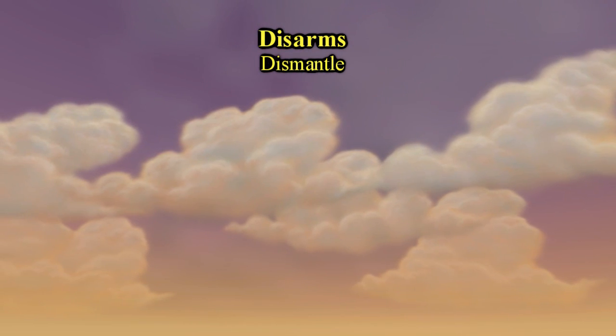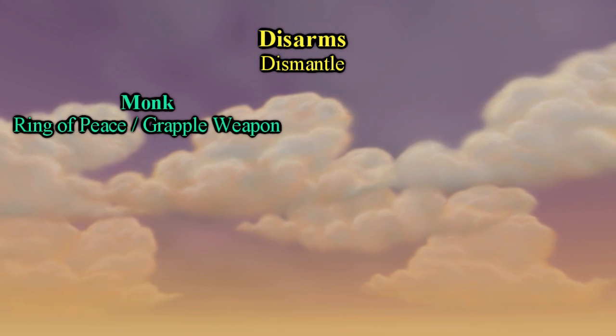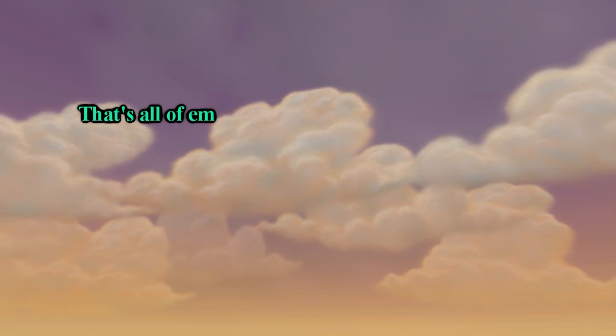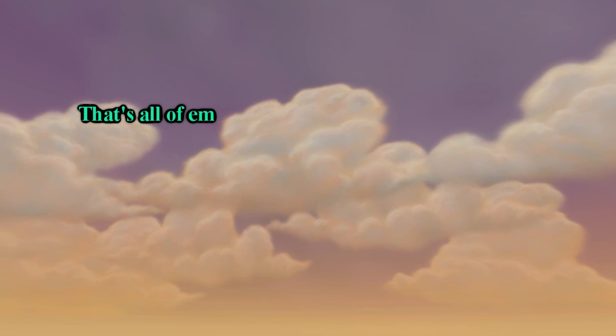Disarms: Dismantle is our only disarm. Monk's Grapple Weapon and Ring of Peace are considered disarms, as well as Warrior's Disarm. That pretty much sums up all of our control-oriented abilities and their DR categories.